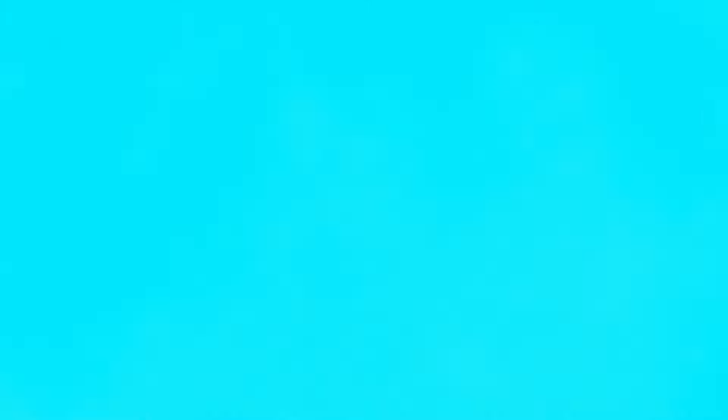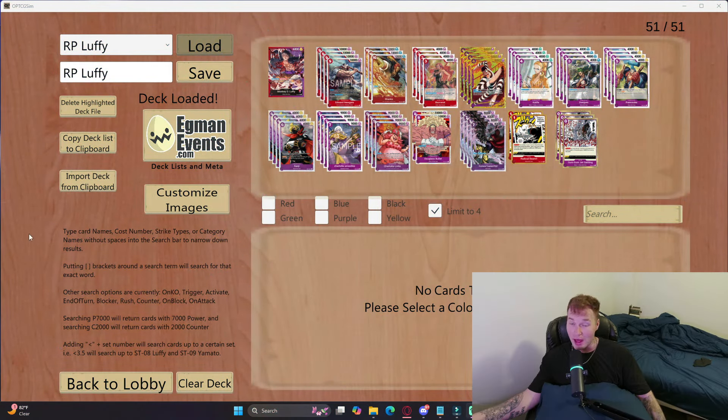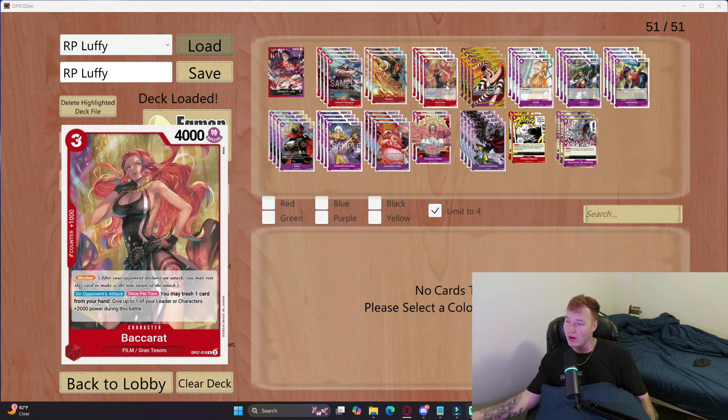Let's check out what we got. We have four New Gate, three Shanks — I don't think you need four of them. We're playing four Baccarat. What this does is it's a blocker, but also on your opponent's attack you can trash a card from your hand and then your leader or a character gains 2000 power for the turn.